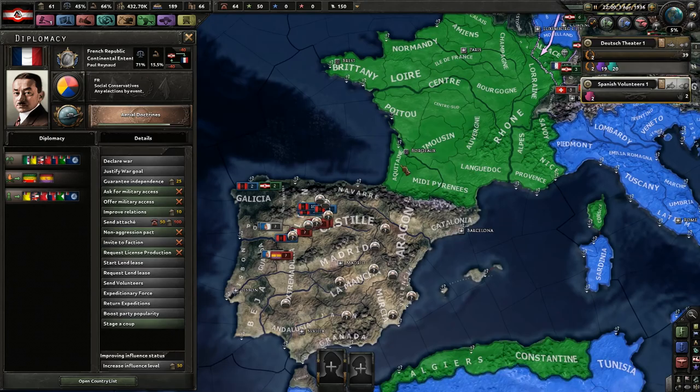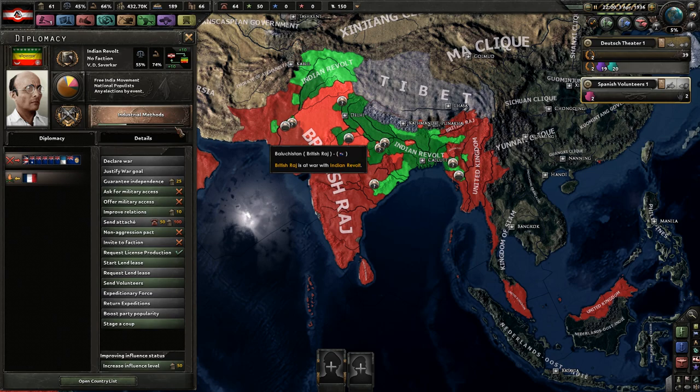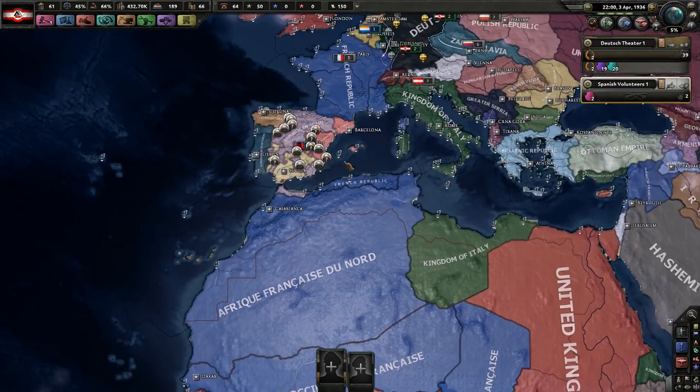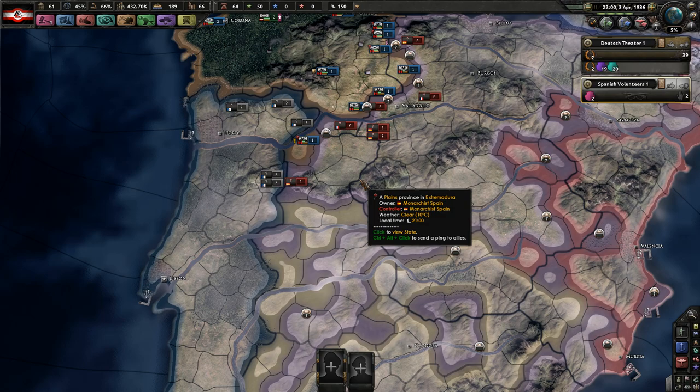The French are supporting the Republic of Spain. Apparently the French are also supporting the Indian Revolt against the British. The Indian Revolt is in a weird situation — they're actually losing right now. The French are the only ones sending volunteers to India. I know from a test run of the mod — I just put it on Observe and watched it, which is what I usually do when I start new mods — that the British will fight the French at some point, which is actually good for us.